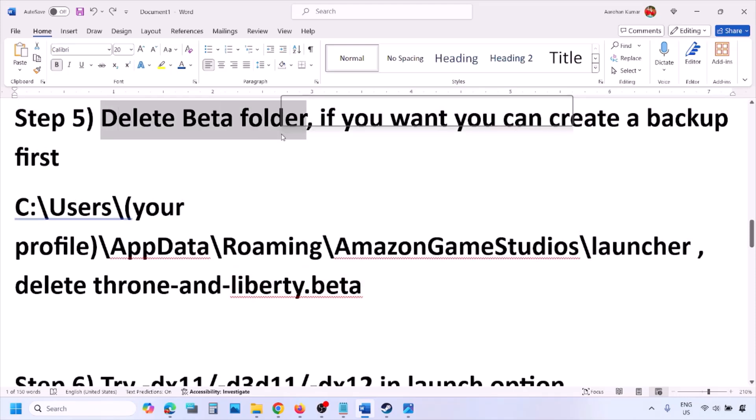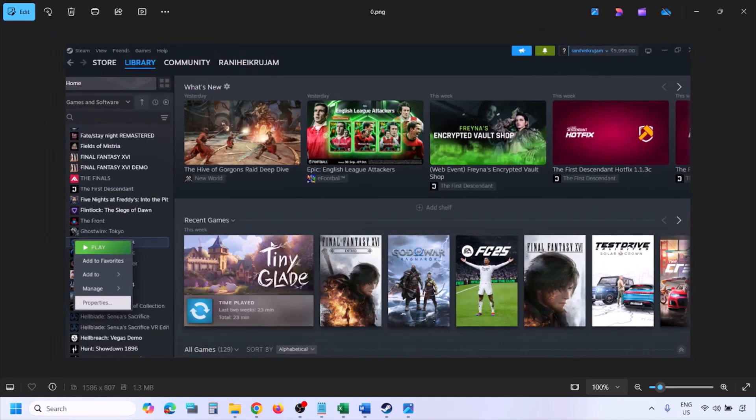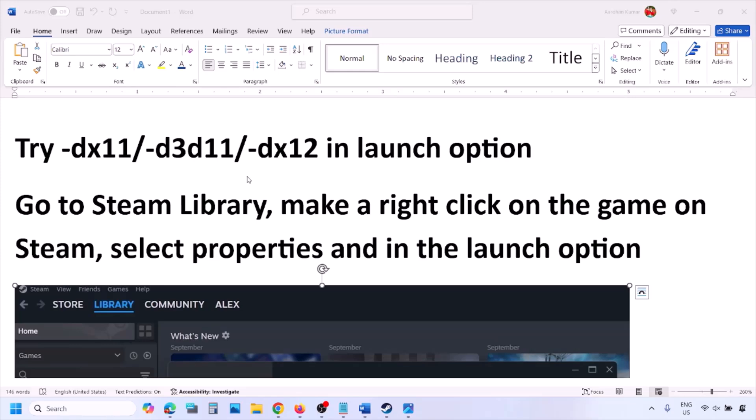If you see a beta folder here, delete it. After deleting it, verify the game files. To verify, go to Steam, click on Library, find the game, right-click and select Properties, go to the Installed Files tab, and click on Verify Integrity of Game Files. Once verification is 100% complete, launch the game and check.